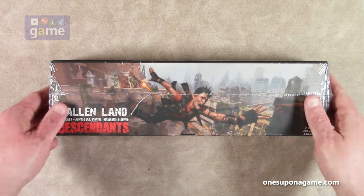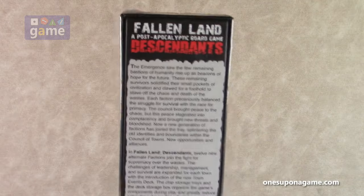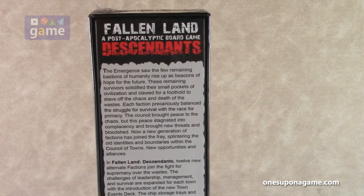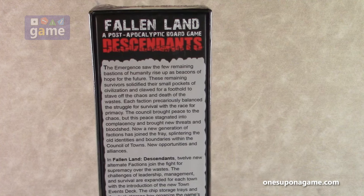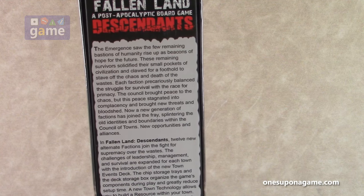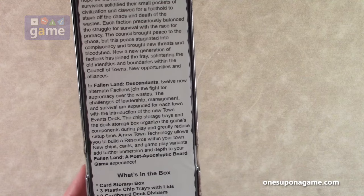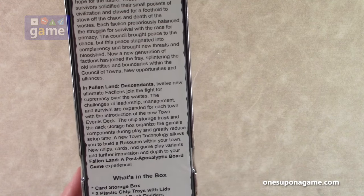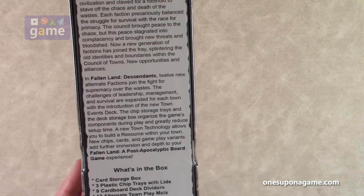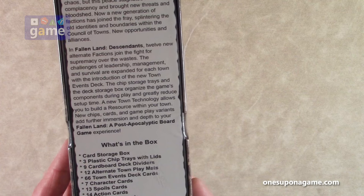So that's a cool little upgrade. Looking here at Fallen Land: Descendants, a post-apocalyptic board game expansion — the box is a kind of weird shape for a widescreen video. The emergence saw the few remaining bastions of humanity rise up as beacons of hope for the future. These remaining survivors solidified their small pockets of civilization and clawed for a foothold to stave off the chaos and death of the waste. Each faction precariously balanced the struggle for survival with the race for primacy. The council brought peace to the chaos, but this peace stagnated into complacency and brought new threats and bloodshed. Twelve alternate factions joined the fight for supremacy over the waste. The challenges of leadership, management, and survival are expanded for each town with the introduction of the new town events deck. The chip storage trays and deck storage box organize the game's components during play and greatly reduce setup time. A new town technology allows you to build a resource within your town. New chips, cards, and gameplay variants add further immersion and depth to the Fallen Land experience.